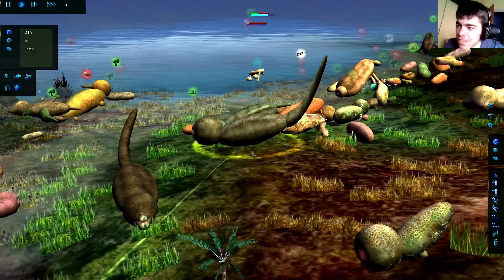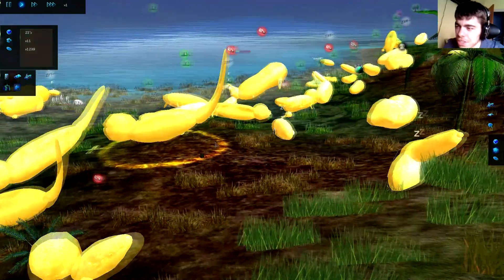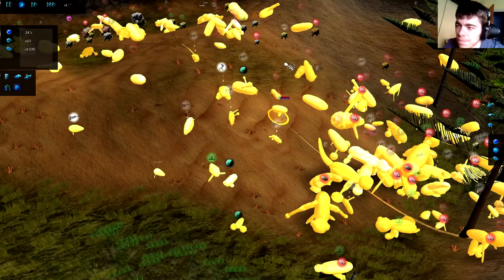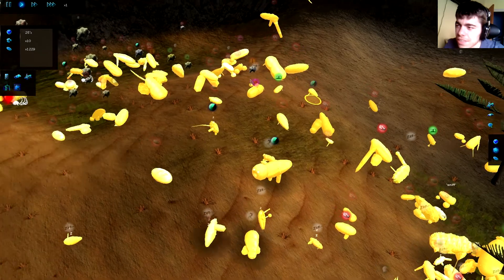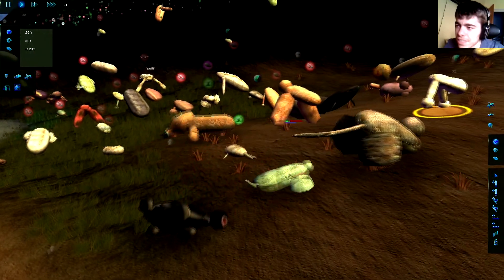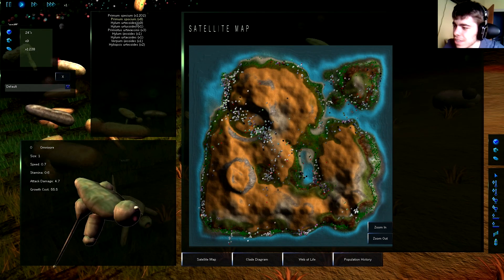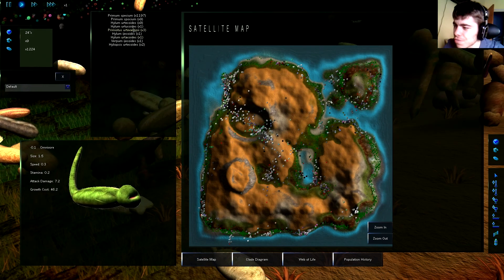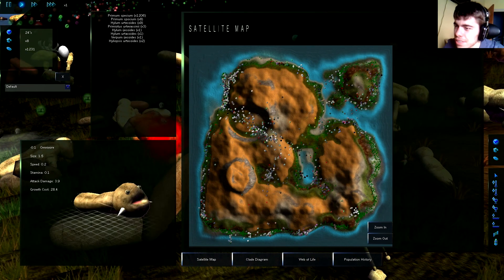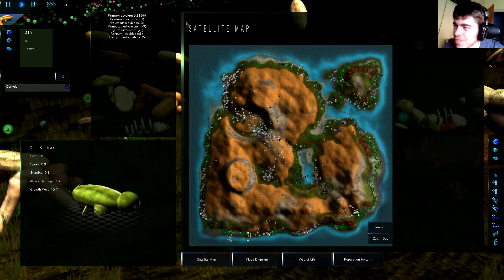It already grew a tail! In creature selection mode we can see all the members of the same species. Apparently all of these are members of the same species — seems strange. They're still spread around the map. Wow, they're growing legs! Looking at the satellite map — Primum Sposium is still the dominant species. It's interesting that many species branch out of it but don't manage to survive for long, which is also a factor of evolution.